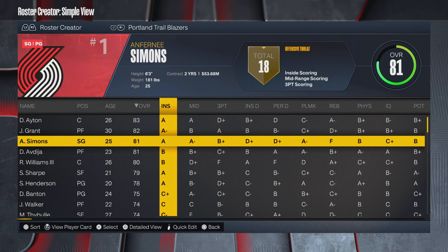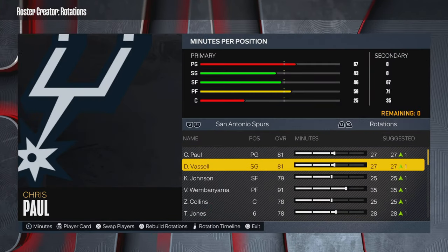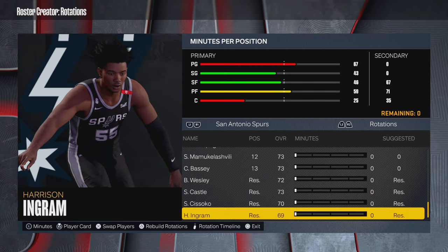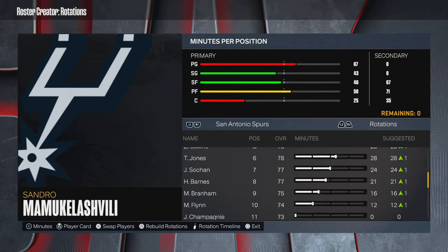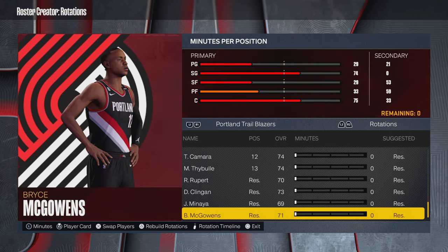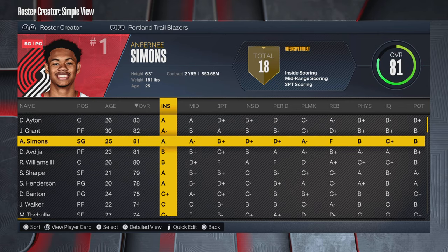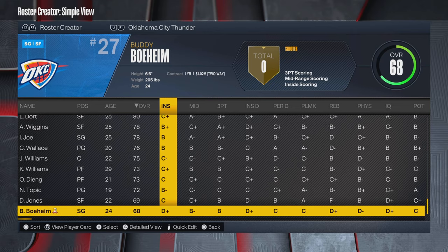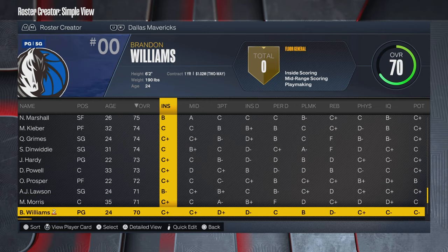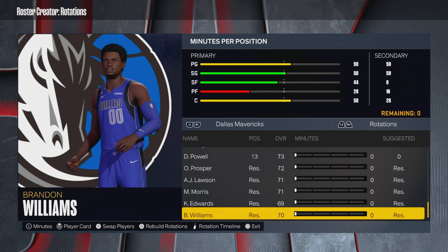There are still four teams that have too many players — one being the Blazers, one being the Bulls, and two others. It's not hard to find: just scroll down and if a team has more than 17 players — so more than four reserves — they have 18 players and too many. For example, the Portland Trail Blazers, and I'll also show the Mavericks.